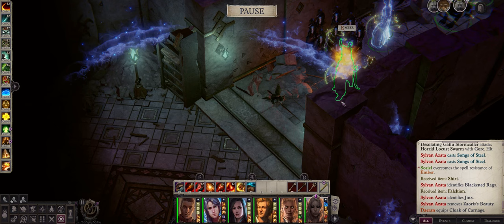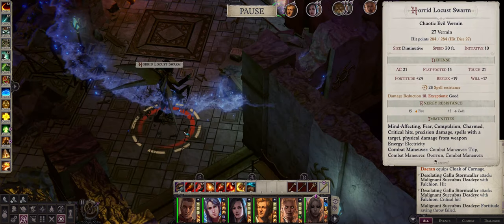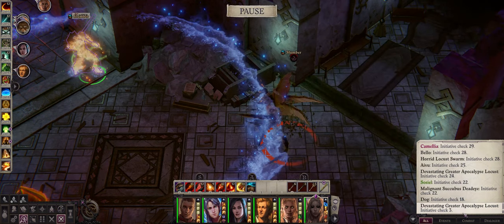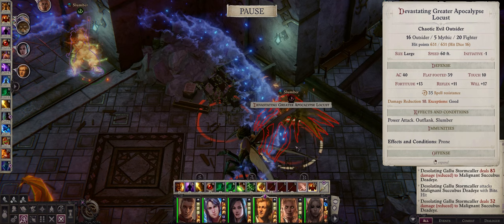Alright, let's talk now about how to play as Ember with this build. During the early game your Ember will most likely be spamming the Slumber Hex on most of the enemies you face, especially as early game enemies don't tend to have that high Will save, so they will fall prey to the spell. Even some late game enemies at least on Core, such as the Apocalypse Locust, a very late game enemy.